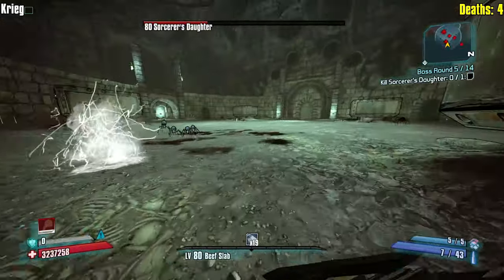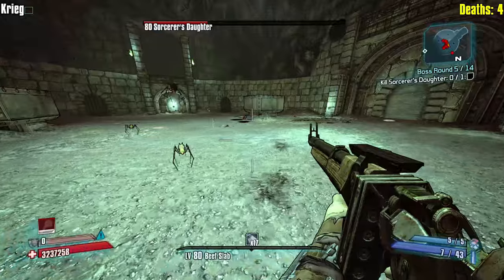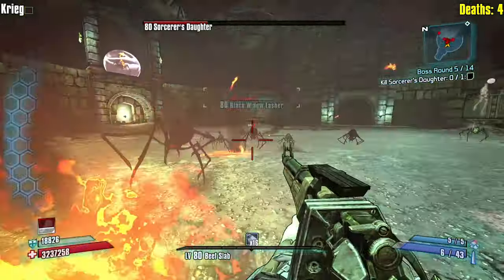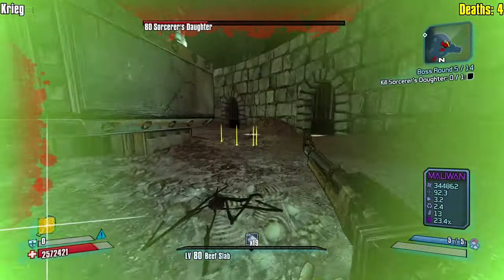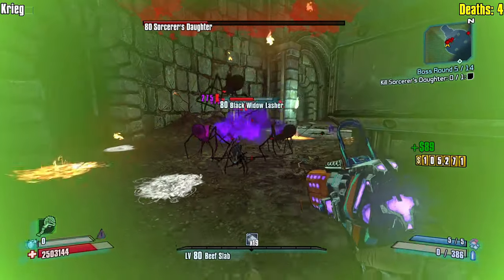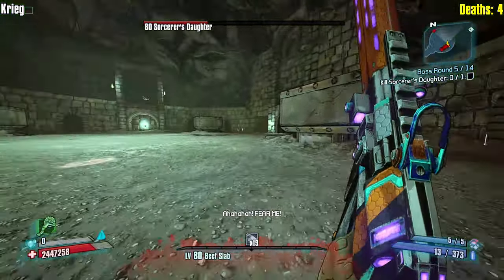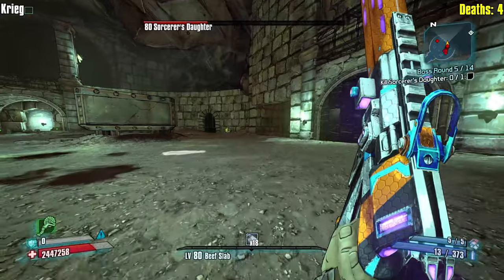The dangerous part is if she starts healing - if she casts it then that's not going to be good for us. We need to make sure we're going for full damage inside that window. I can land a crit - I can one-shot these guys. I'm not critting at all. It's tough to crit these. I want to be saving my Buzzaxe Rampage to be honest. The corrosive DOT is really really nice.